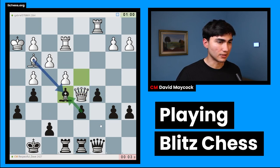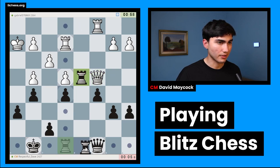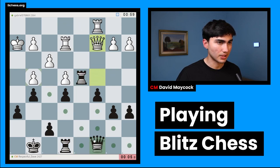Bishop e5 — trying to get d takes e5. Bishop takes e3 is an idea. Now I'm absolutely fine. I was quite worried about my position there for a second, but now I think I'm back to business.